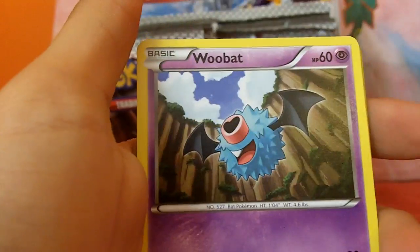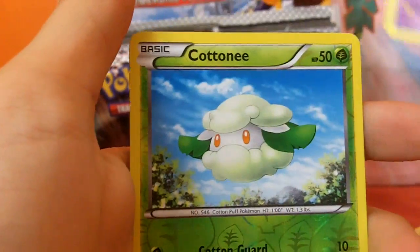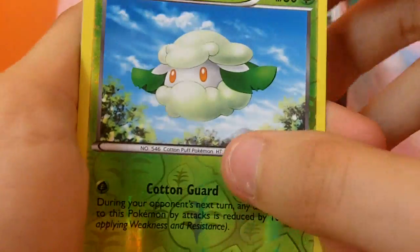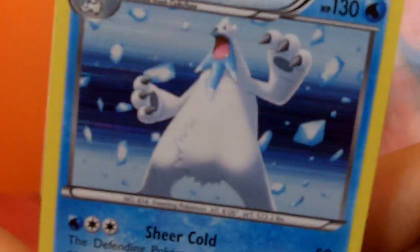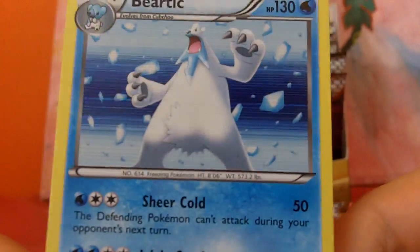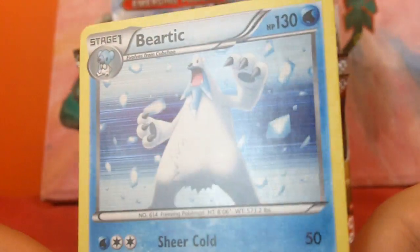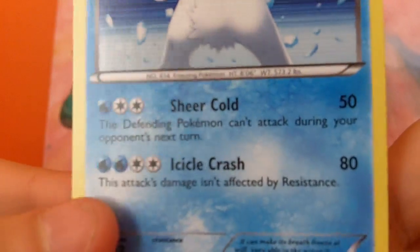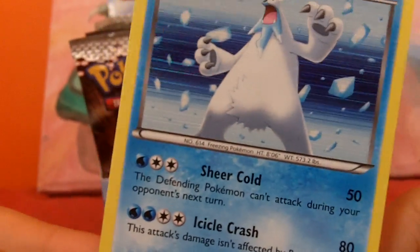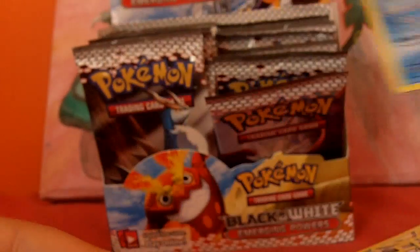We've got Sandile, Roggenrola, Woobat, Patrat, Gotharita, Boldore, Sigilyph, Cottonee Reverse, and oh yes — that's one of the cards I was after: Virizion holo! That is awesome. He's got a rather incredible attack there — defending Pokémon can't attack during their next turn so they have to retreat basically, which is ridiculous. That's awesome.